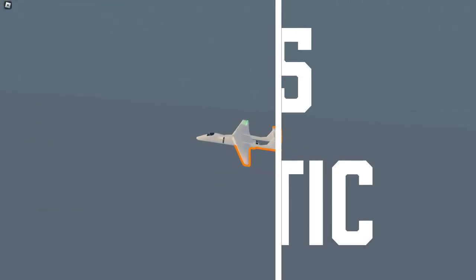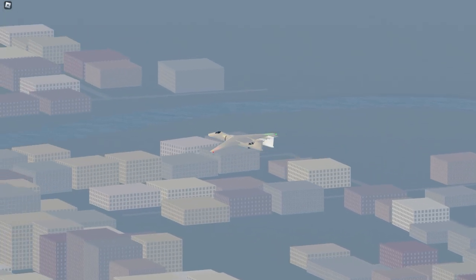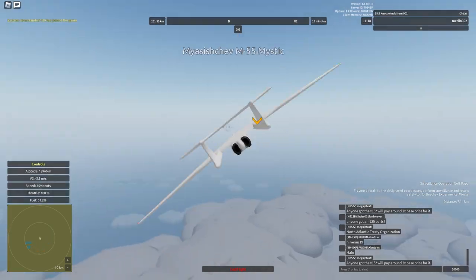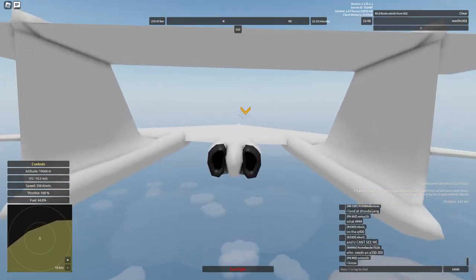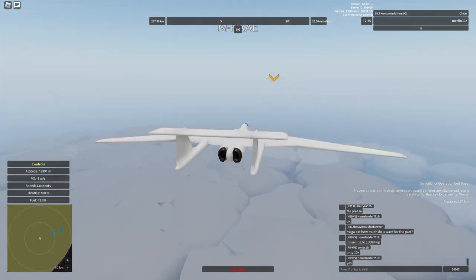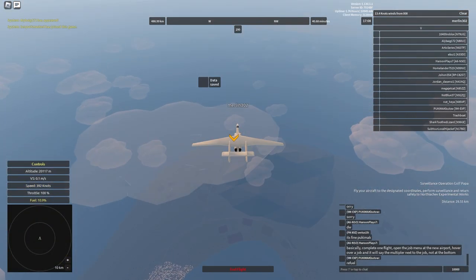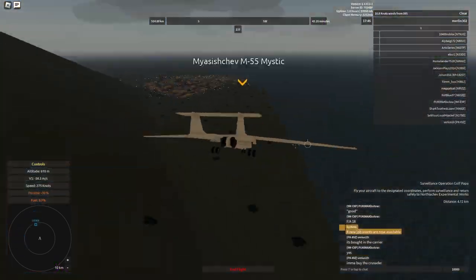Then there is the M-55 Mystic for a mere 10,000 WP. You get a plane that does 750 WP per minute from recon jobs — pretty good — but the maintenance is quite expensive and will take a chunk out of your income. This is probably going to be the best recon plane you're going to get on the cheap. Everything else is around 30,000 WP, but they do make your life much easier with higher ranges, especially the U-2, which may be an option if you have some WP left over from jet training.